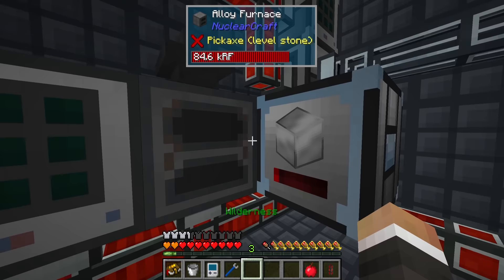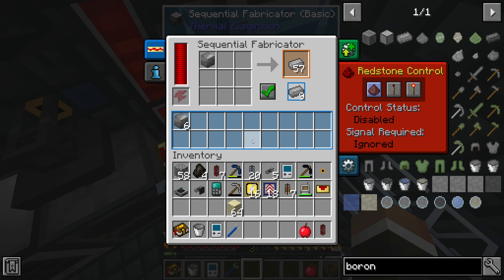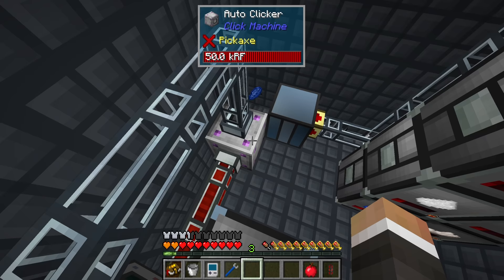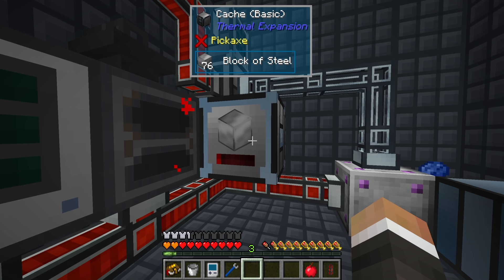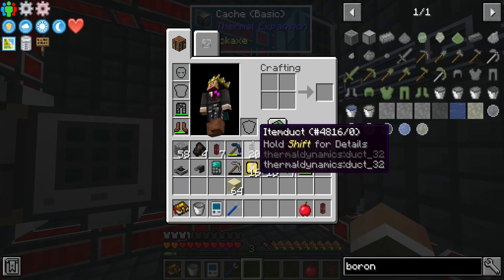Speaking of steel, the next tweak I've made is over here - I've added a new cache. In the last stream we set up these machines to automatically create steel blocks, and all of those steel blocks were going directly into this sequential fabricator turning them into ingots and then pickaxes. I've changed the server to round robin and thrown down a cache here, so now half the steel blocks go into the fabricator for pickaxes, and the other half go into this cache.